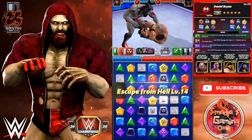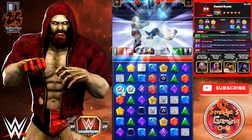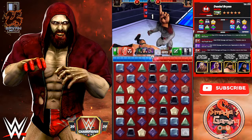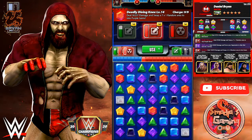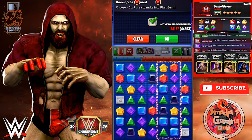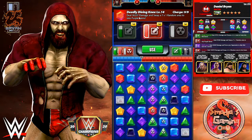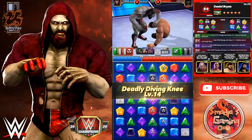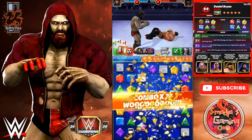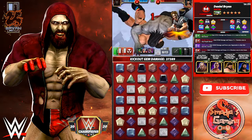Let's go with Escape from Hell again. Both my reds are still charged. A 2x7 with the blast, and now the Deadly Diving Knee — 170k damage. Reduced, of course it was over that.